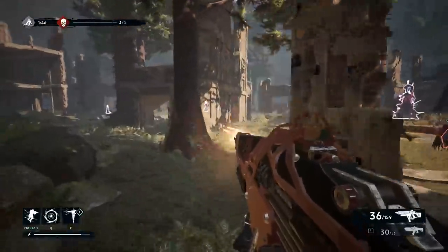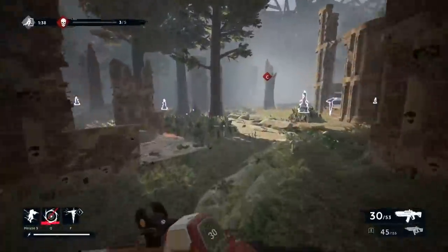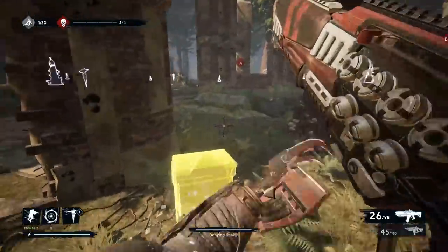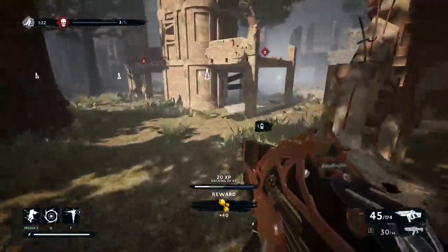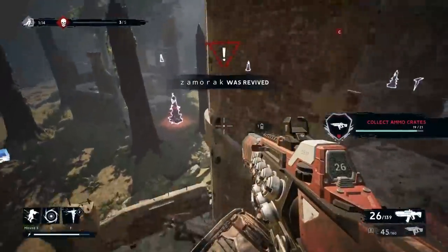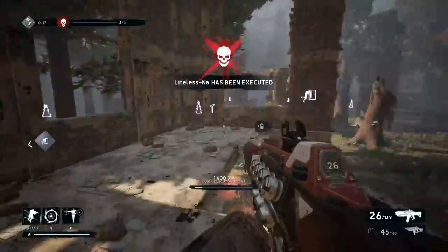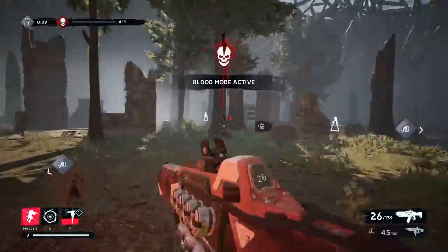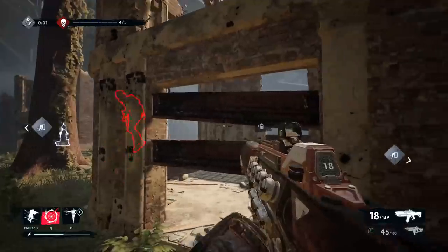Tip number ten is probably the most obvious — look up. If the sky is red, that means someone is turning in blood. If it's not red, everything is fine. Occasionally look up, because you can get focused on the chase or doing challenges and lose track of the game. All of a sudden they've gotten 60% of the blood collected and you have no idea. Not all maps have a great clearing to look at the sky, but for maps that do it makes things a lot easier. Make sure the sky isn't going red — if it is, find where they're turning in blood and jump on the runners.